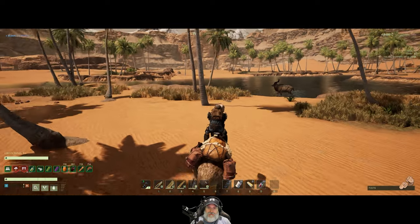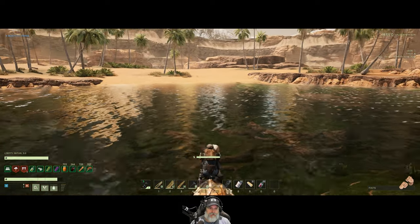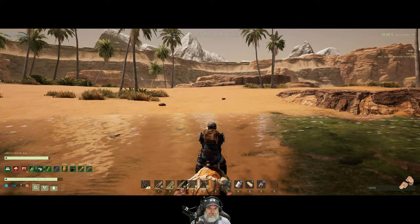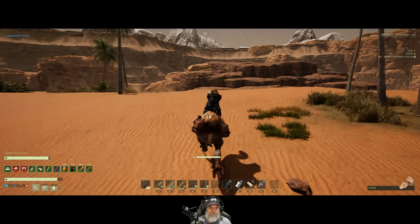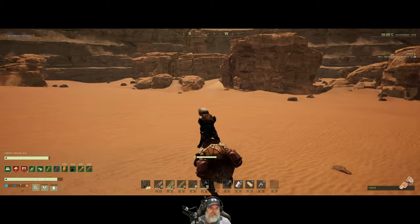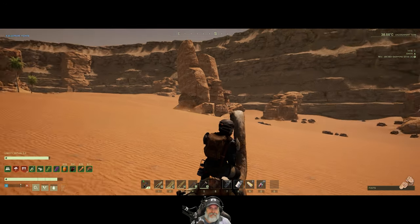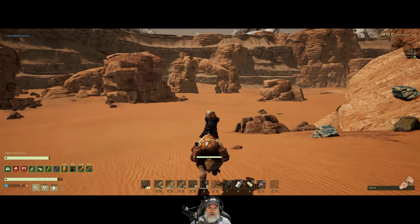This would be a neat place for a base — it's nice and flat. The problem is all the trees would eventually get blown down by the storm so you couldn't keep them, but yeah pretty neat. Let's keep on keeping on — we're almost to the gateway into the main river valley. I'm looking out there for caves. Oh neat, look at that arch — that's cool.